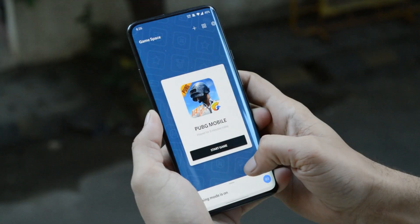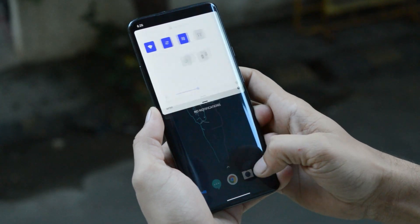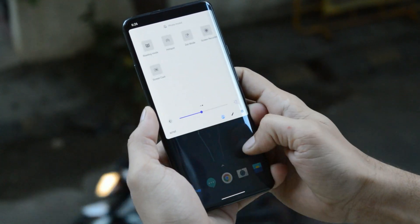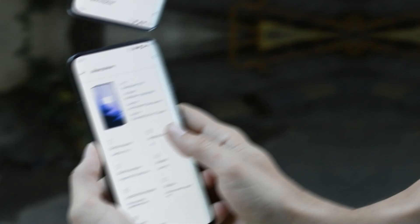OnePlus is known for its regular software updates and adding new features to their flagship devices. Recently they rolled out Android Q beta which brings lots of new features for their devices like OnePlus 6, 6T, 7 and 7 Pro. This is Ashok from TechAPI and today we will be taking a look at those new features added on their flagship devices with the latest Android Q beta from OnePlus.